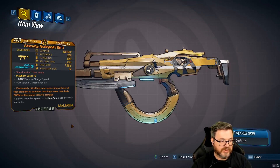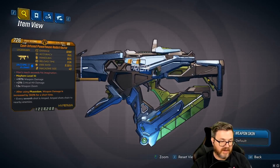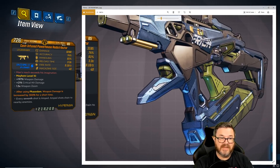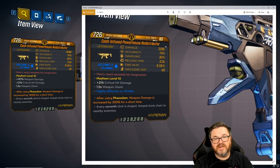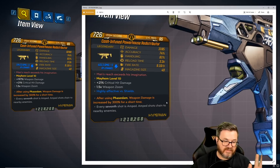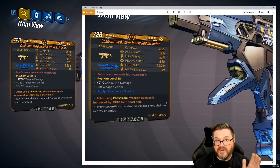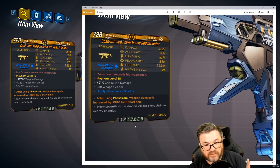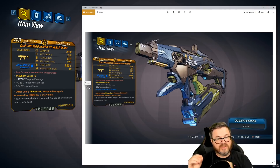The Redistributor is one of those OG guns from when the Maliwan Takedown first came out — it was the gun everybody wanted, and Zane mains especially loved it. It went from 3,185 damage all the way up to 8,280 damage. It's a mobbing machine and it's not only good on Zane — I used this exact one with a Phase Slam anointment on my Amara, essentially a non-anointed one, and I cleared the takedown easily. It's a really great gun.